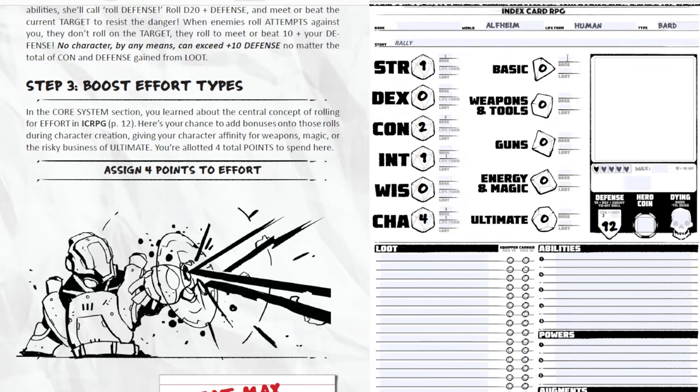So I have two in weapons and tools — whenever I roll a D6 I add plus two. I chose one in magic and one in basic. I skipped ultimate since I don't expect to be rolling many nat 20s as a bard. You start the game with 10 hit points — one heart. Remember, con doesn't affect hit points; con affects your defense.